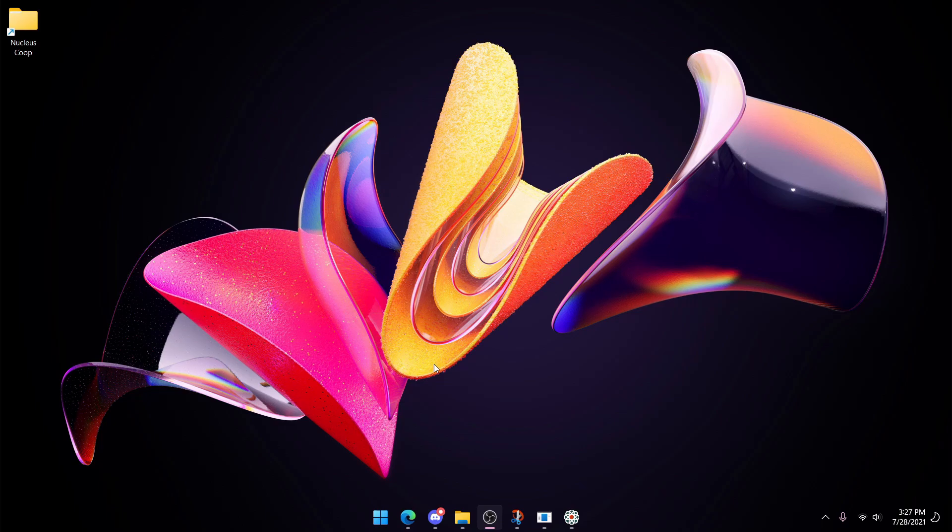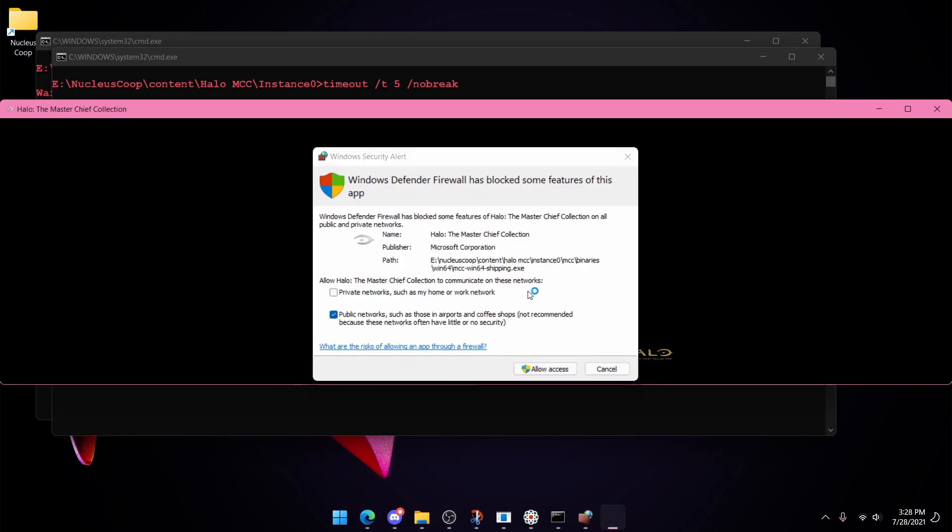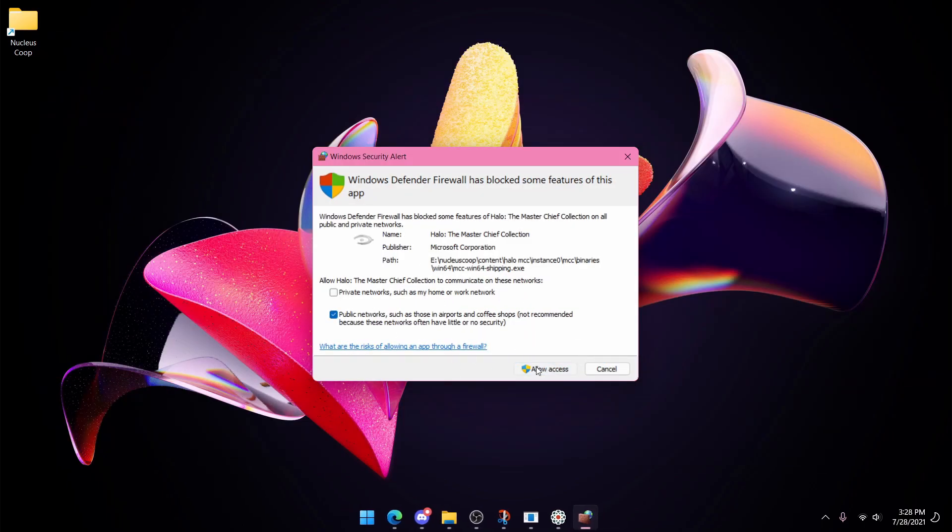Press Yes if a pop-up appears, then wait for it to load up. Don't press anything while it does that. If a firewall prompt appears, make sure to allow access.